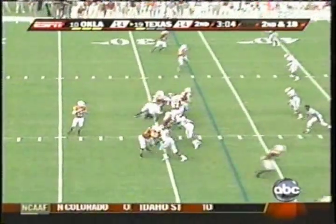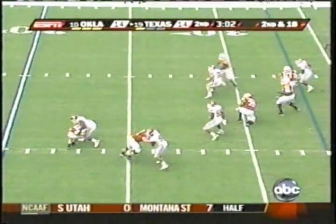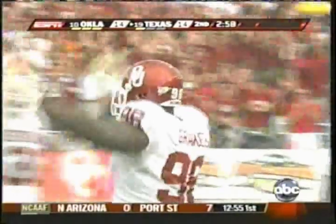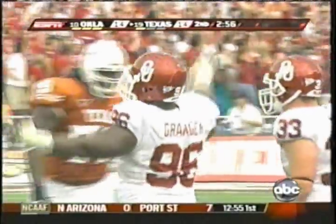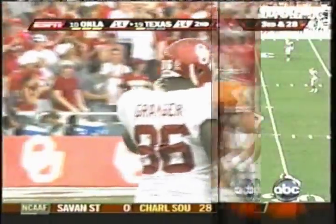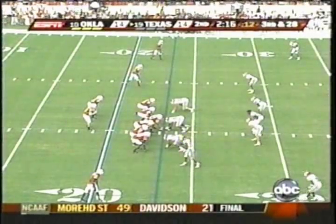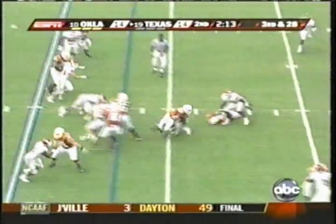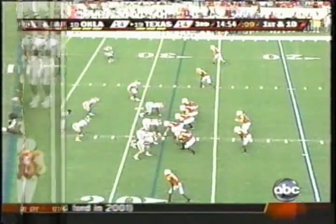McCoy in the shotgun. Short drop, being rushed, and he's out. Great play — that's DeMarcus Granger coming in on the right side, who stands in at 6'3", got his hands up, caused the quarterback to bring the ball down. Texas obviously in a passing situation. The handoff. Charles gets away from one tackler, but doesn't get away from the second.